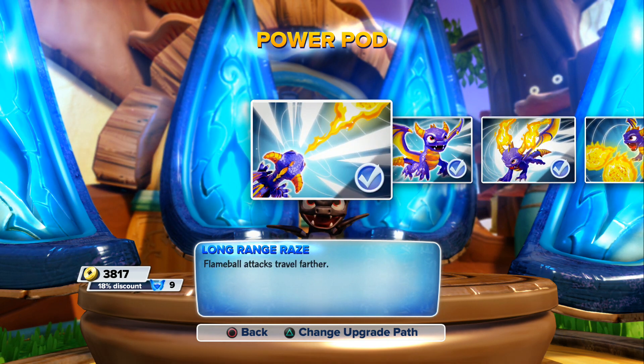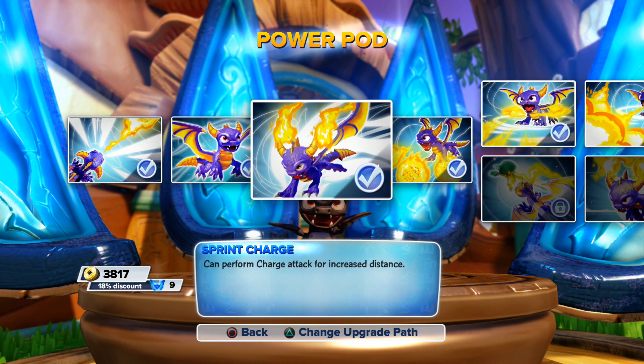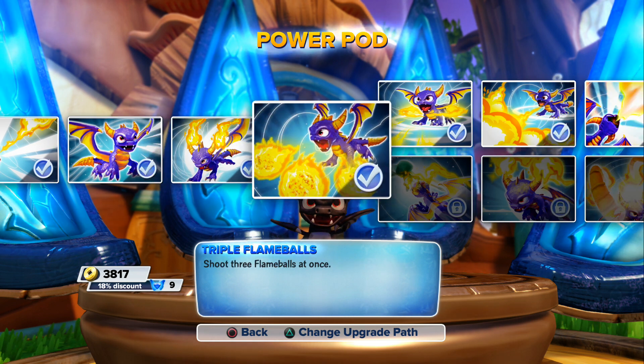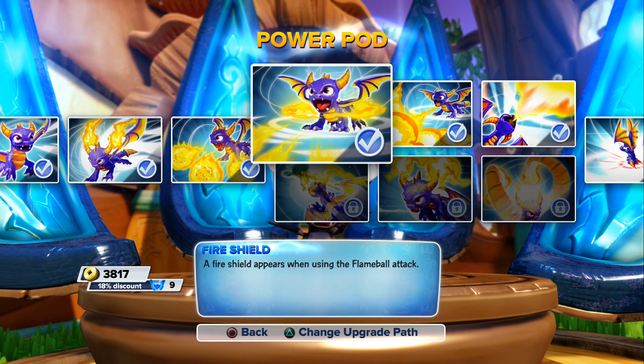Going over the abilities: long range — flame ball attack travels farther. Spiral's flight — press triangle to fly, increased speed and resistance while flying, which I use a lot. Sprint charge — can perform a charge attack for increased distance, but that's the charging thing I really don't use. Triple flame balls — shoot three fireballs at once, and I use that very often.